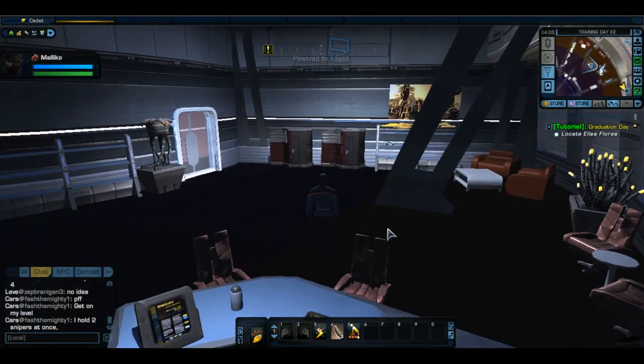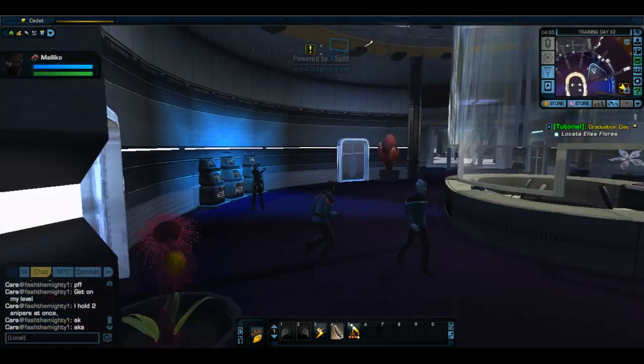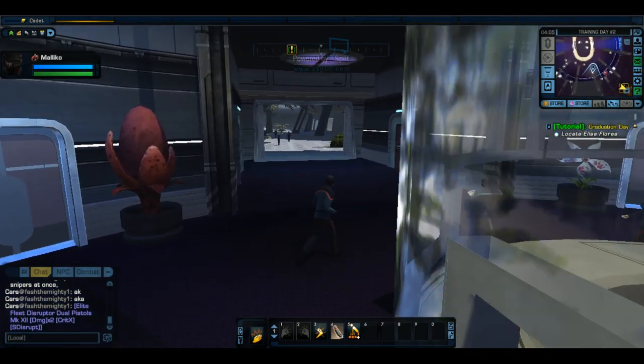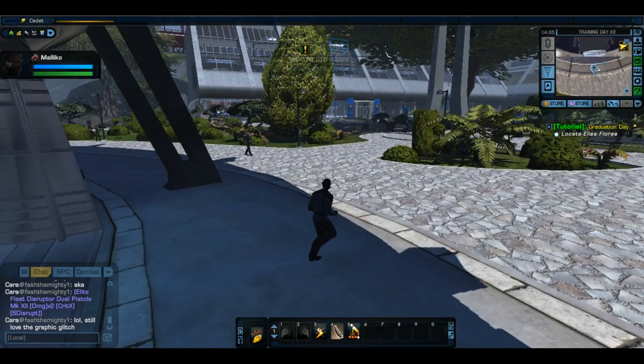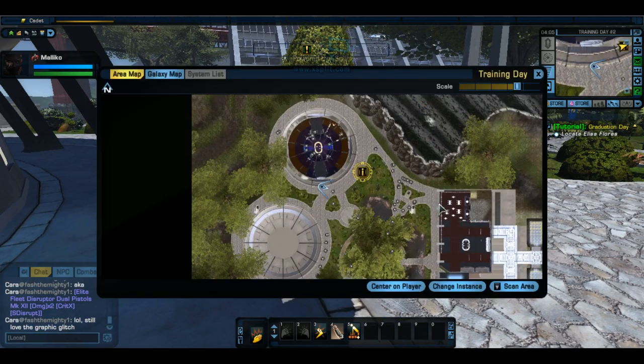We're going to be that one asshole cadet. I didn't really go into detail on how to get around and stuff like that. Just the standard WASD keys to get around, like most MMOs and other games. Also, if you hit M on your keyboard, it'll bring up your map.